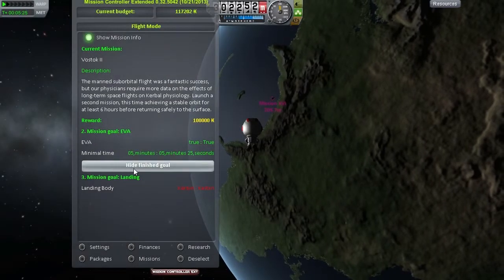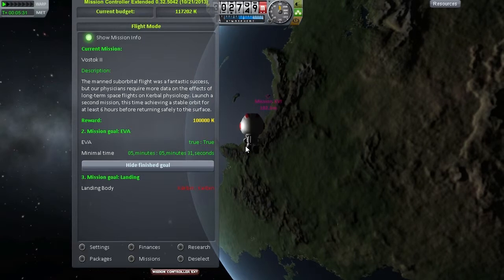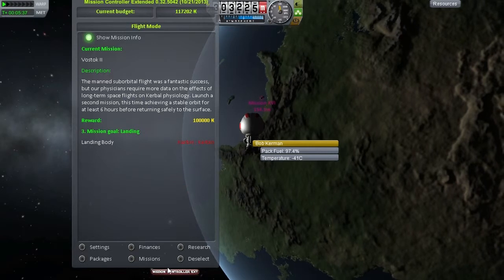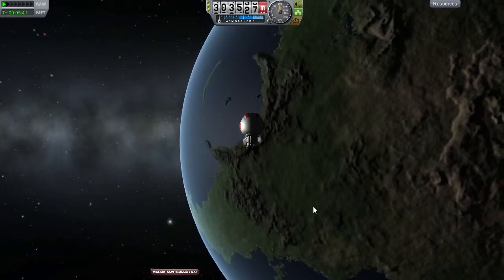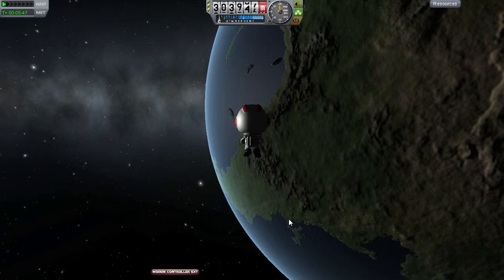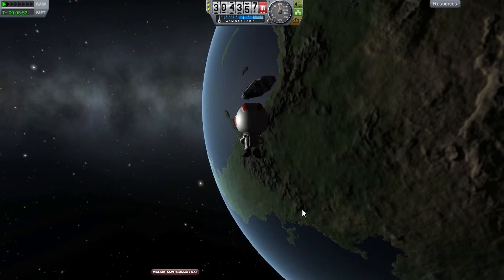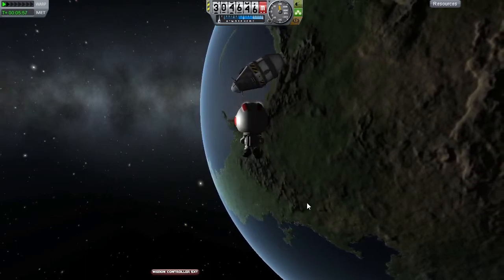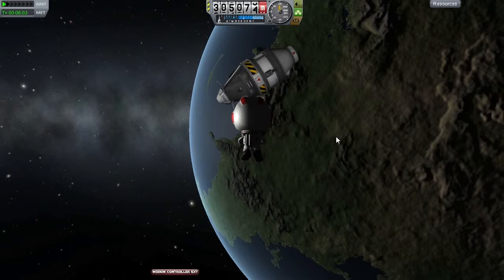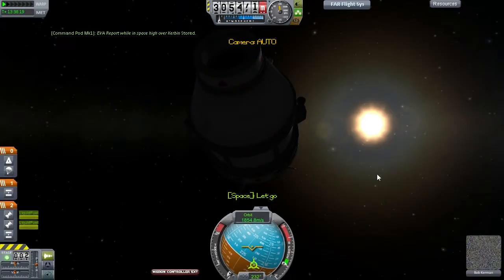Six hours and five minutes later, the brave Bob is out on his EVA. Mandatory to stay outside for five minutes — you can at least pack an EVA report back with him. And we are now headed back into the capsule and then back to the planet. I've decided I don't like these time goals — stay in orbit for six hours or stay out on EVA for five minutes; it doesn't really change anything. There's no life support in the game. If I were to get one of the plugins that add life support, which is one of the things I'm considering for future missions, that would lead to a design challenge. Now it's just senseless waiting.